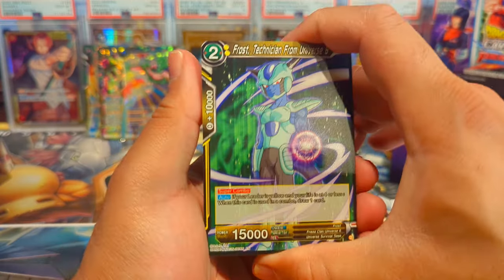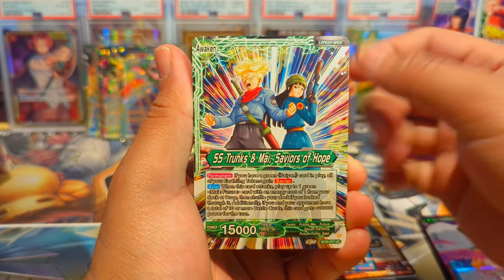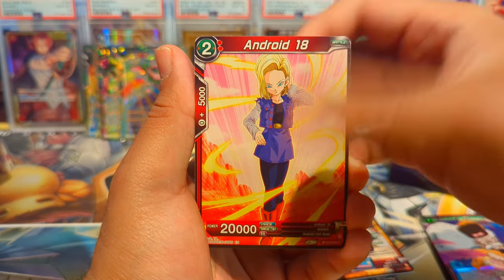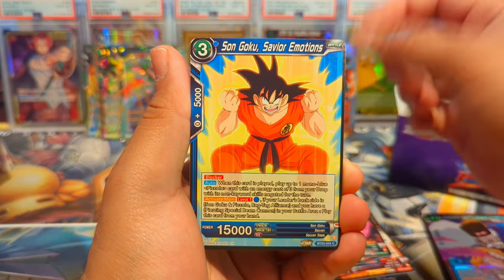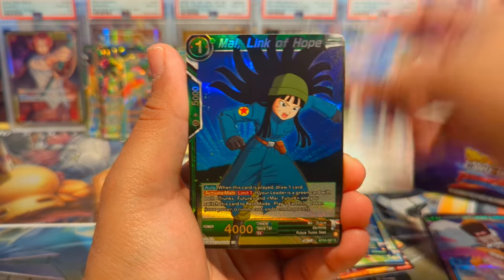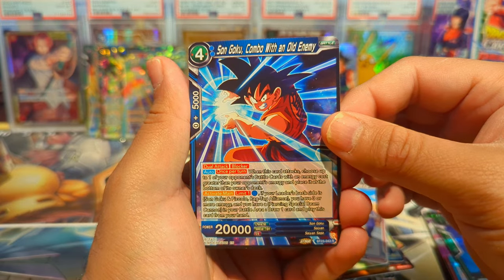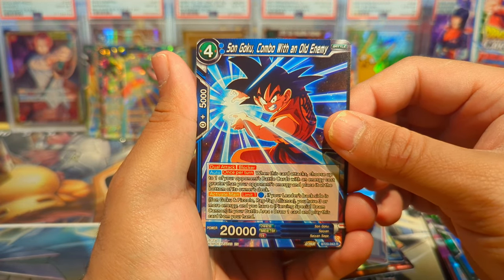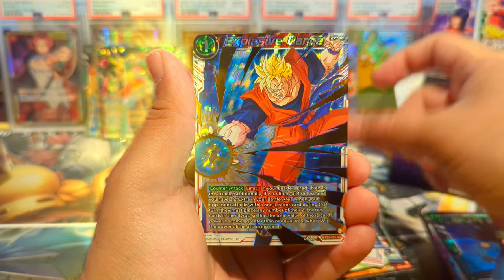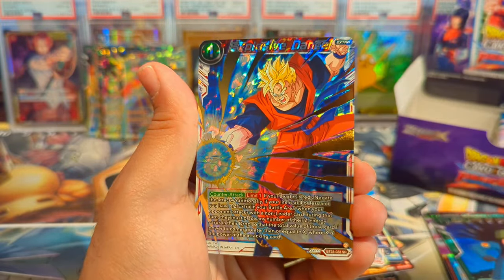Next pack — we have Frost Technician from Universe 6, Trunks and Mai, Magetta, 18, Zamazu, Blue My Link of Hope, Sun Goku Combo with an Old Enemy as our rare, and a Super Saiyan Gohan Explosive Dance as our SR pull right there.